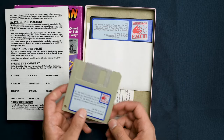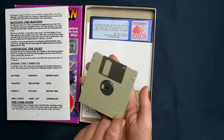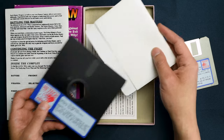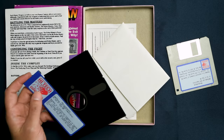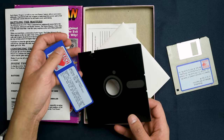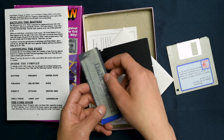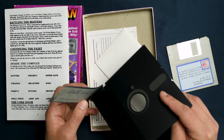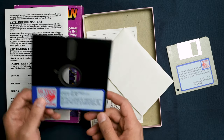It came with a diskette for high-density drives, or if you were still trapped in the past, it came with a floppy disk — the ones that are actually floppy. This thing is so old the label is peeling off. There are some seals that look legit, though I can't verify them since I don't have a diskette drive old enough to read these.